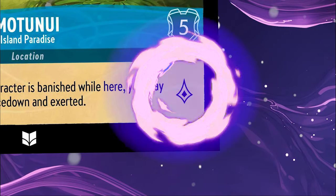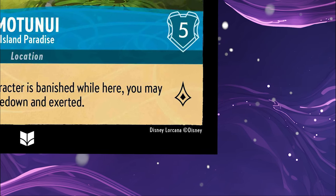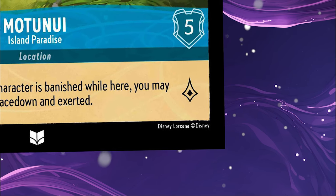Locations may also have a special Lore value, indicated here. Locations with a Lore value passively award the given Lore at the start of your turn during the Set phase, and do not require a character to be there to give Lore. You do not gain Lore the turn you play a location, and some locations may not give Lore at all.